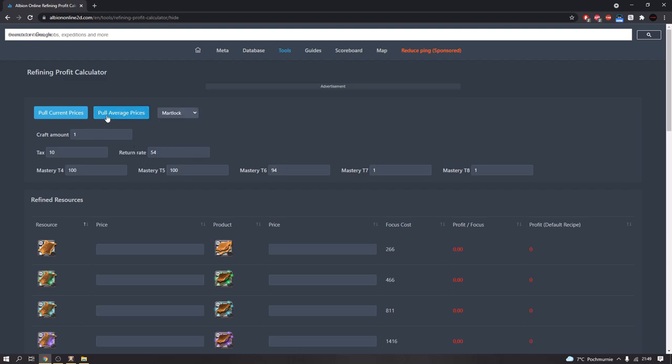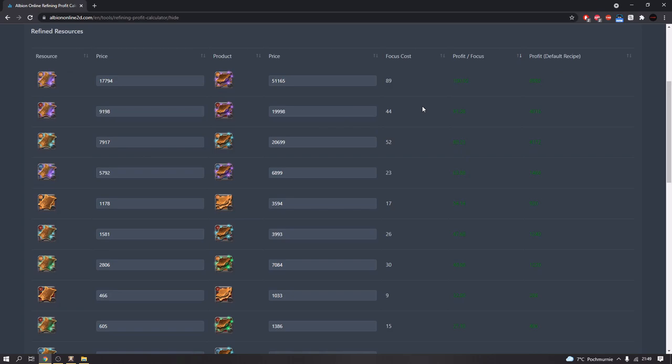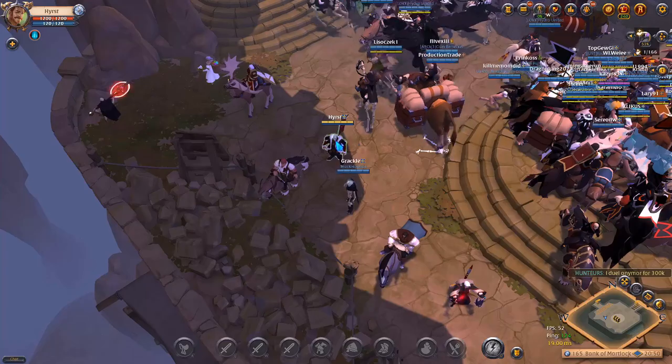I set the location to Martlock, and now I'm gonna pull current prices and sort by profit per focus. Here we can see some profitable resources you can refine to get profit. I think I'm gonna refine rare robust hide to get rare hardened leather, because it's about 80 silver profit per focus and it's not a T0.3 resource so it should sell very easily.